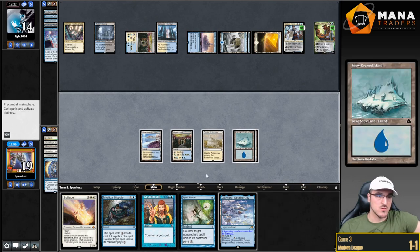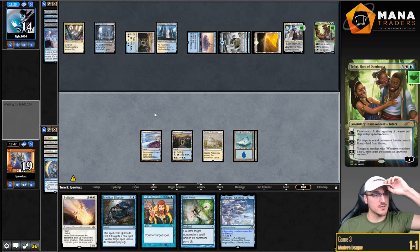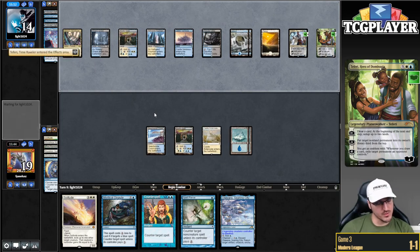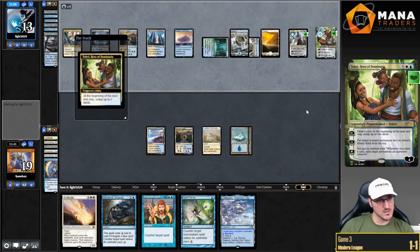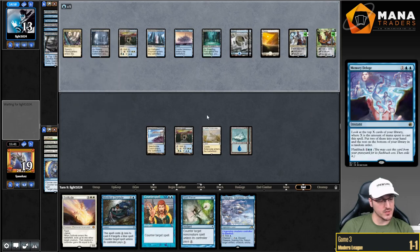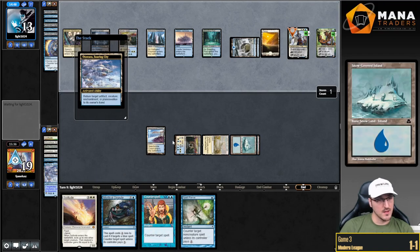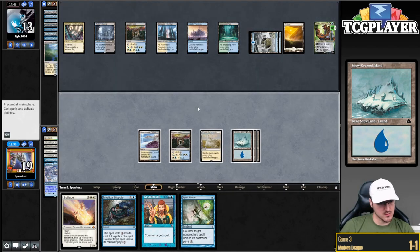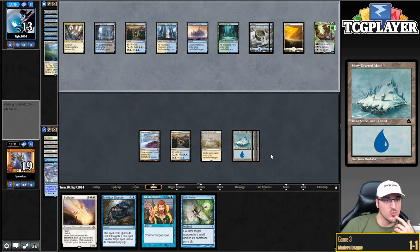For five mana — Spell Pierce doesn't stop this. I guess I'm just going to pass the turn hoping my opponent's got nothing, which is very unlikely. I'm just going to Otawara the Teferi, Time Raveler on my opponent's end step — which still leaves me with a pretty huge problem. I think we're just done here. Opponent's just going to get back Memory Deluge, flash it back right now if they want to. It's just too much at this point.